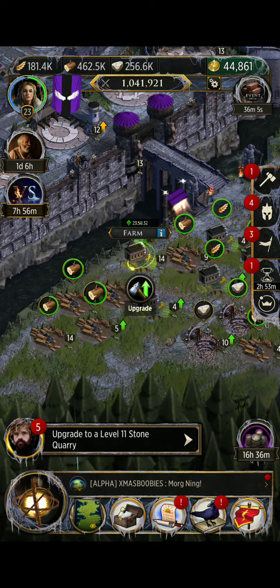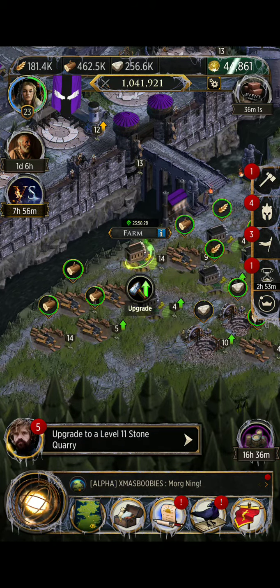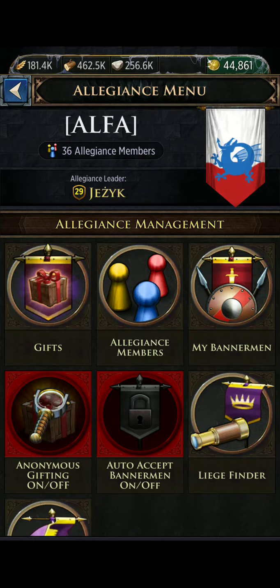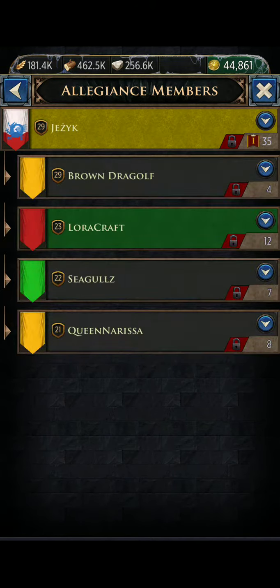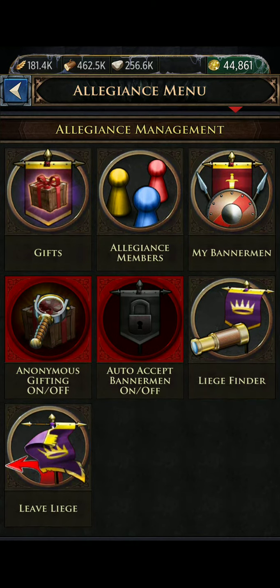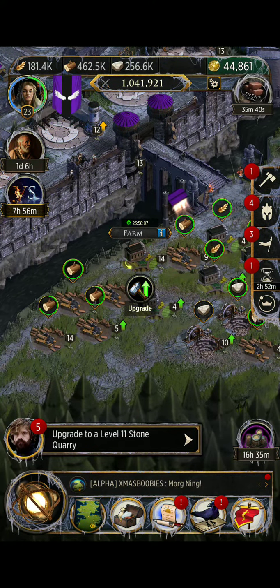Moving down to the bottom corner, you see the flag for your liege. This is where you can pick up allegiance gifts, view your allegiance members, look at your bannerman, change some of your settings, or leave your liege.